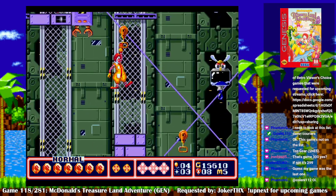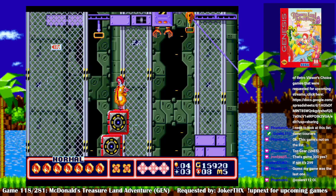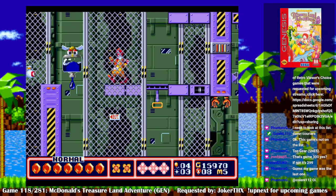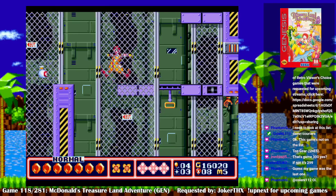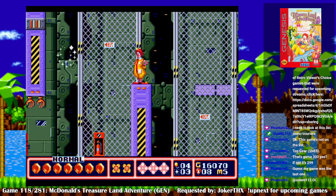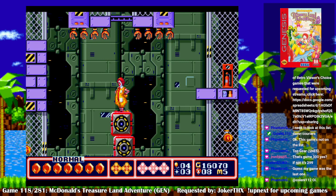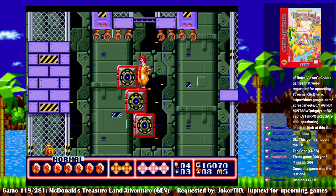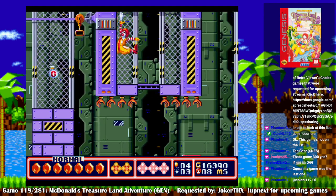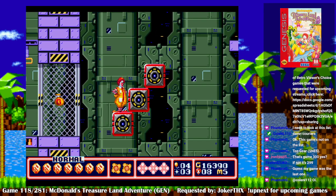Something tells me I need to go up here. Try not to get the droplets. Oh, this is very Sonic 2 right here with those platforms. Those things go away if their liquid runs out — that's neat. I don't think that was the way I needed to go, but it got me some things. Down here, actually.